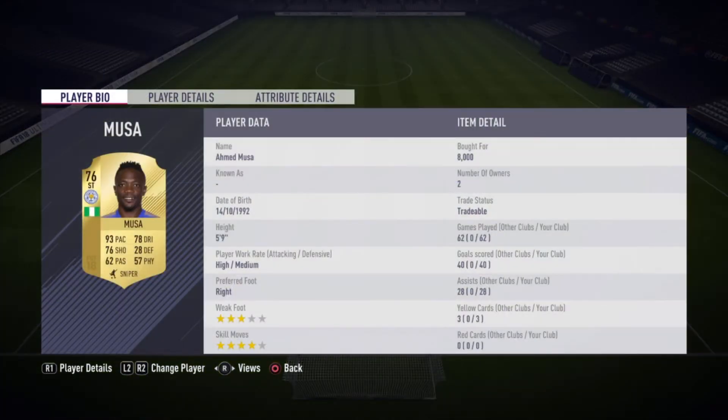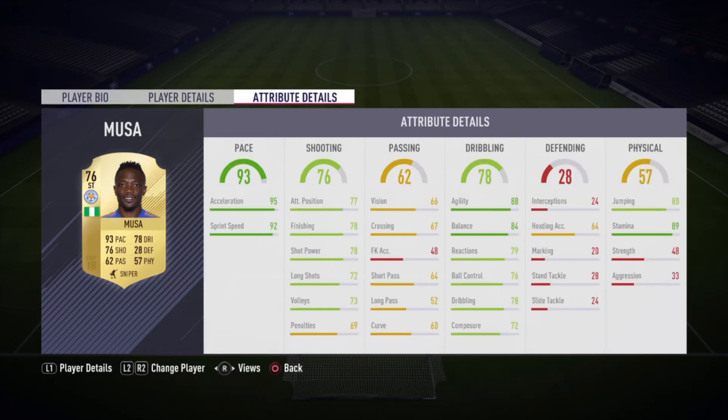On to the last two — we do have Musa, which I bought for 8k but he's about 3k right now. Four-star skill moves, which is awesome, and three-star weak foot. This guy is very pacey — 93 pace — but lacks kind of finishing, like 76 shooting. His finishing is 78 for a striker, which is kind of bad, but not too bad since he is very cheap.